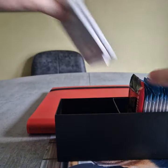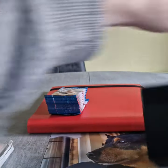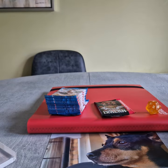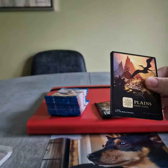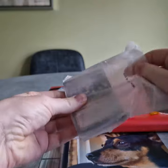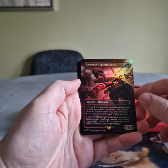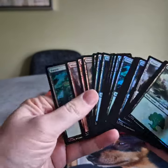Another hard case. Counters. Eight set booster packs. One Collector Booster Pack. Spin down. We have our lands first — our playset of Ixalan lands. A box topper. We have a foil Hit the Motherload, a foil Ravenous Tyrannosaurus, and then our foil lands.